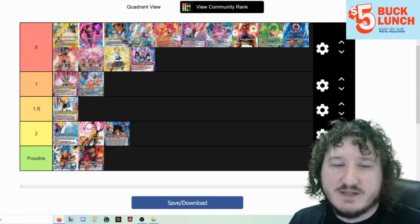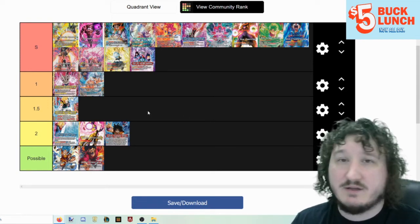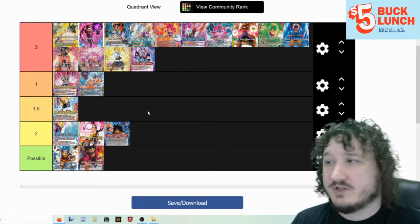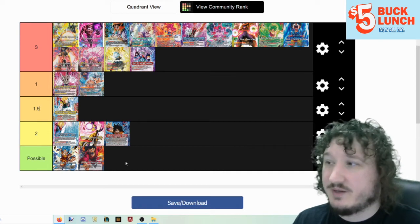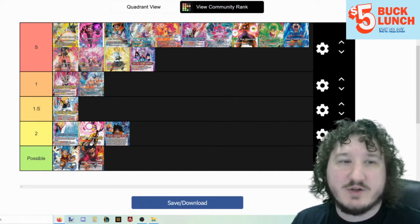Yamcha Supersonic Striker is in kind of the same realm as Hercule — there's a lot of really good support cards for it coming in the new set, and it has the ability to do direct damage finishes, which is very strong especially against more control-y decks like Sun Shenron and Frieza. I definitely think it's going to see a little bit of play, but I don't think it's necessarily strong enough to be tier 1 or tier 1.5.